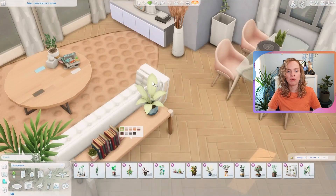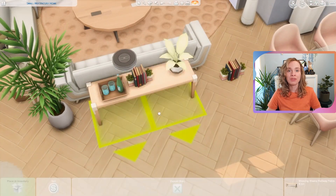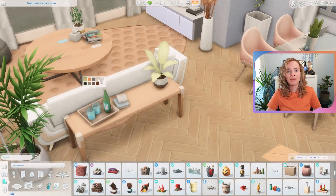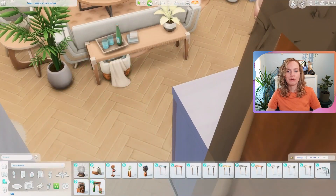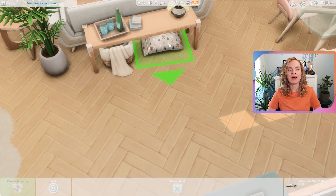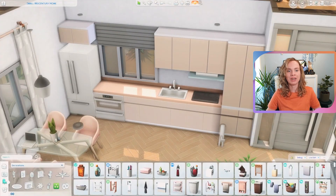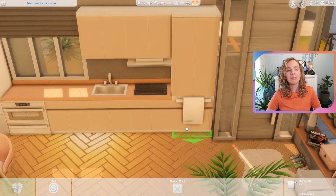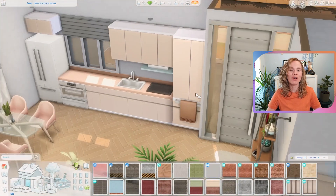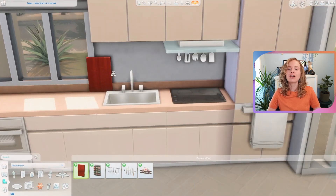I like my windows perfectly placed for the exterior and then I'll work with it on the interior, but that's not very realistic — you would want your windows to be where they make the most sense for the interior. This is the Sims though, and I just want things to look pretty. But I feel like it's okay since the window being off-center isn't really visible from the exterior anyway.